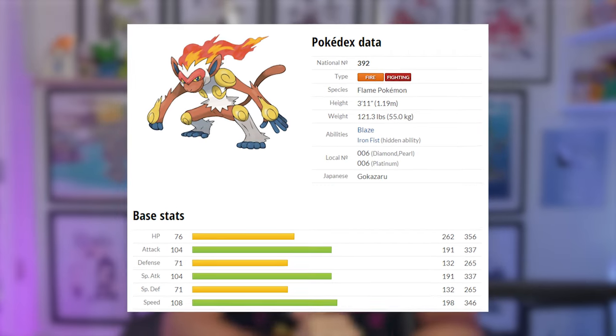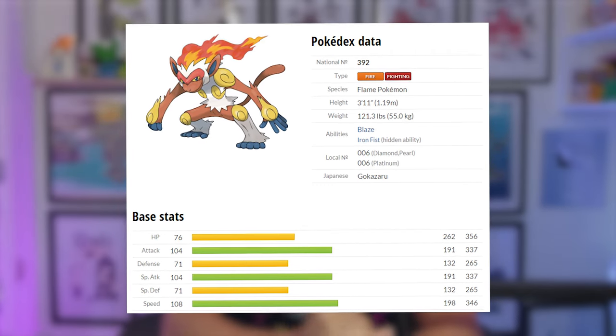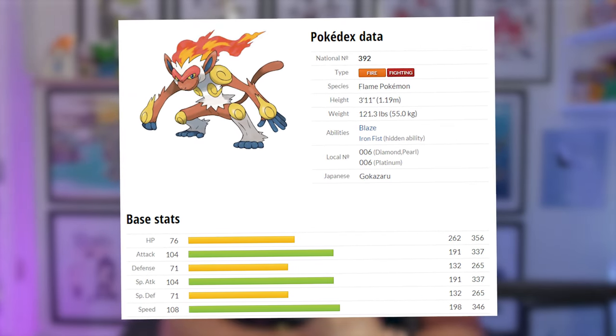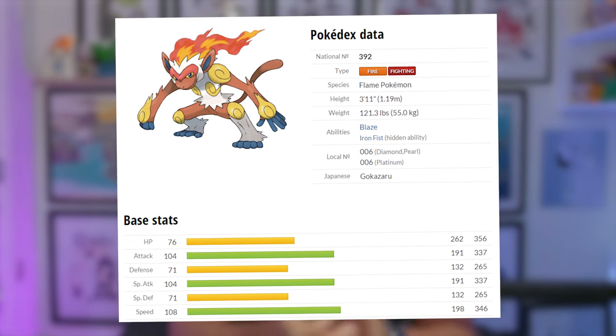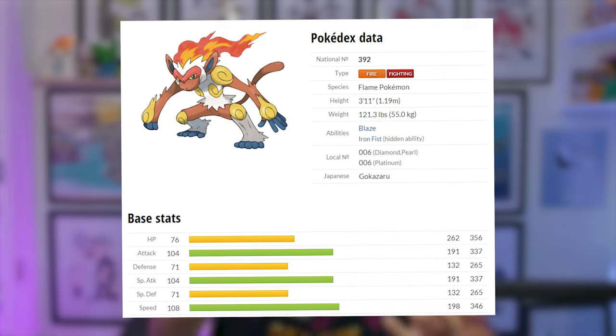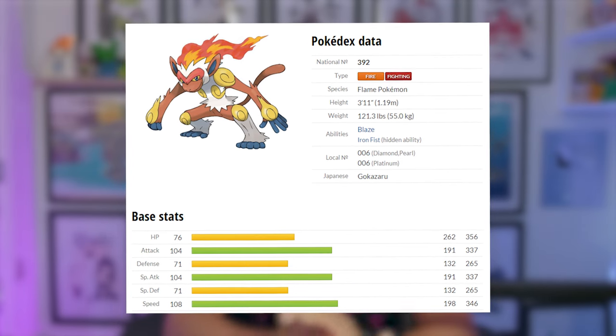Infernape has a base fighting and fire typing, so expect to see a mixture of these types of attack during the event. It has an even 104 attack and special attack stat, so it feels very likely we'll also see a mixed set of physical and special attacking options.